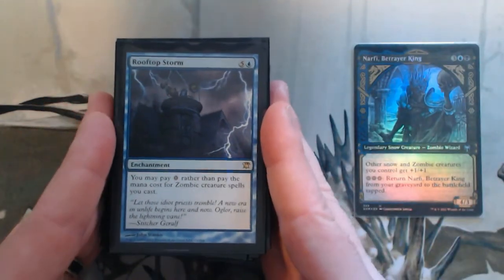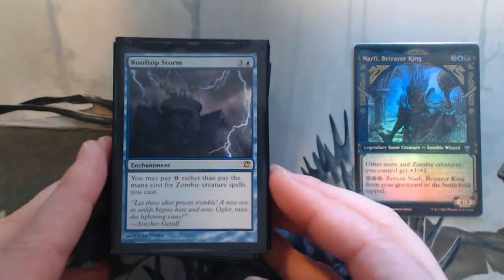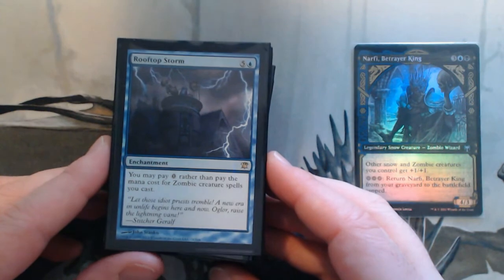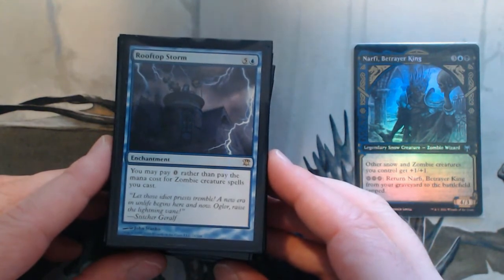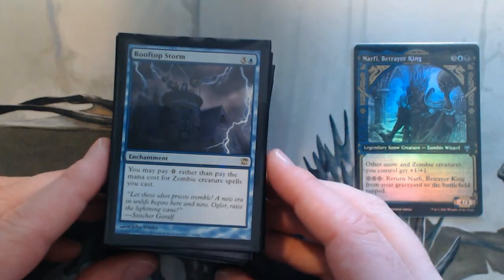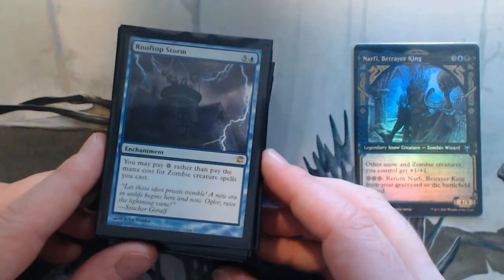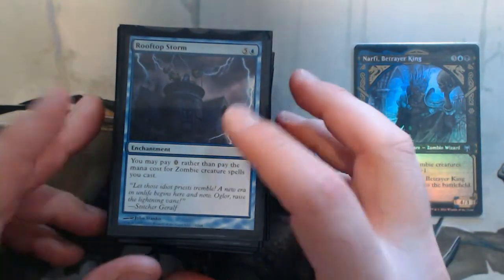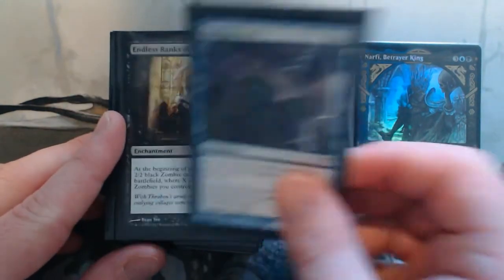And the biggest zombie payoff of them all — Rooftop Storm. Really, really good with zombies. All zombies cost zero, so I will just play out my hand after that and hope that I have something that deters a board wipe or something to help circumvent that. Rooftop Storm and then any subsequent zombies just become free.